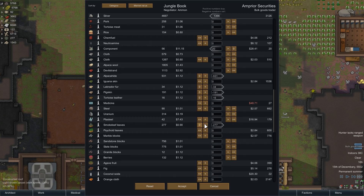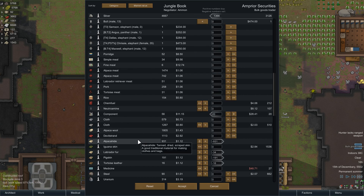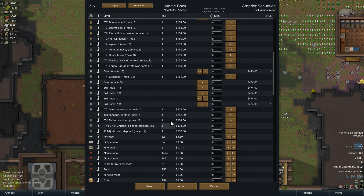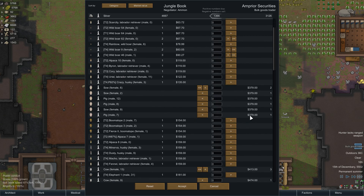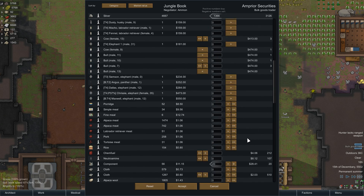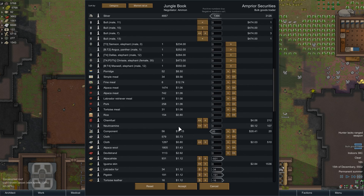Anything else we can buy to bring the money down? They've got elephants - that's not them otherwise I'd buy the elephants. They have sows and pigs, cows and bulls, nothing else in the way of animals. So we've taken the components.